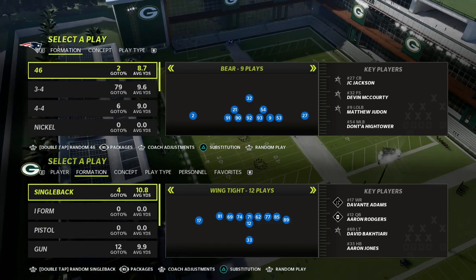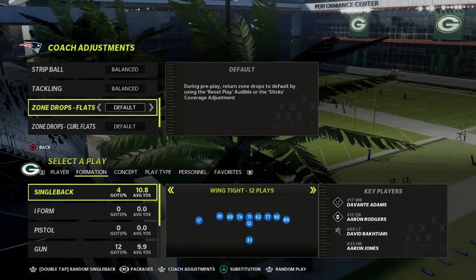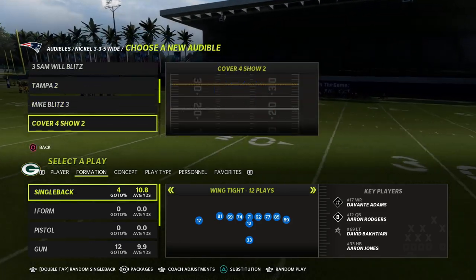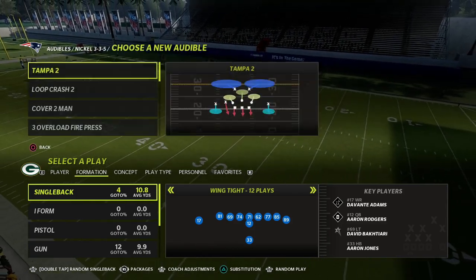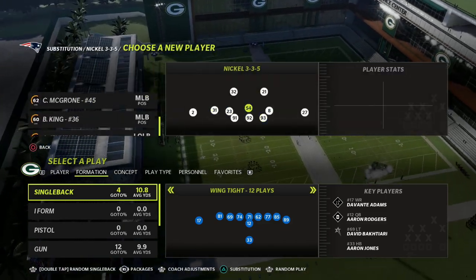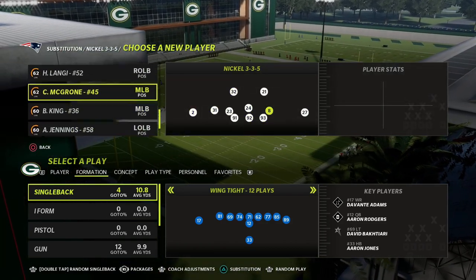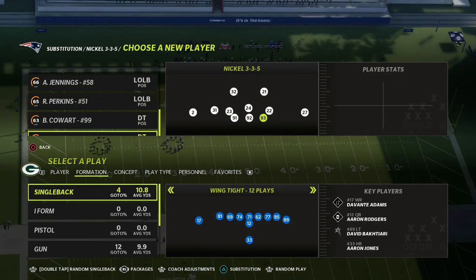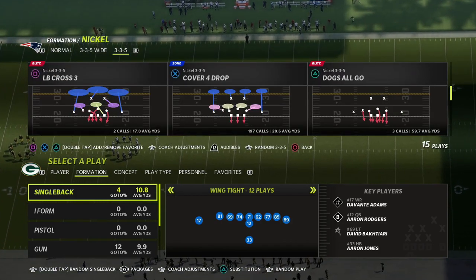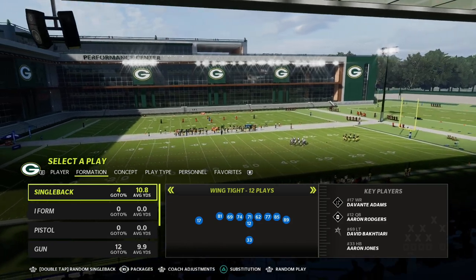In this video we're going to be breaking down a money play from the Gun Bunch. This play is really good against cover 3, cover 2, and does a great job against a lot of the ways people try to defend the Gun Bunch formation. It's a flood combined with a deep post concept. I have a full bunch offensive ebook linked in the description, and you can get all my Madden guides by joining my Patreon for $10 a month.